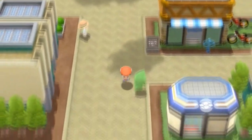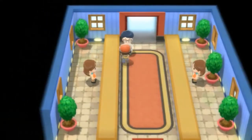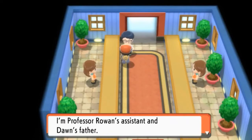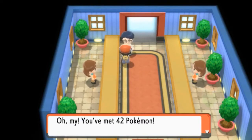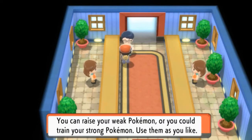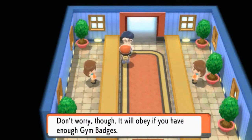Okay, change of plans — we have to go to Cycling Road. Here we are going in and we run into Professor Rowan's assistant, who is also Dawn's father. He's come at the behest of the professor to help us on our adventure. He asks how many pokemon we've met — we've met 42, which he finds wonderful. He gives us a Rare Candy, explaining it instantly increases a pokemon's level by one. He also warns that a pokemon obtained in a trade may disobey if trained too high, but will obey with enough gym badges.